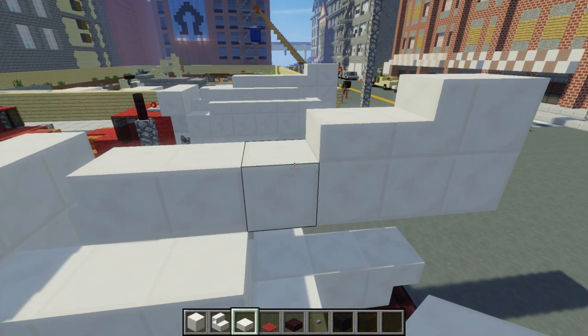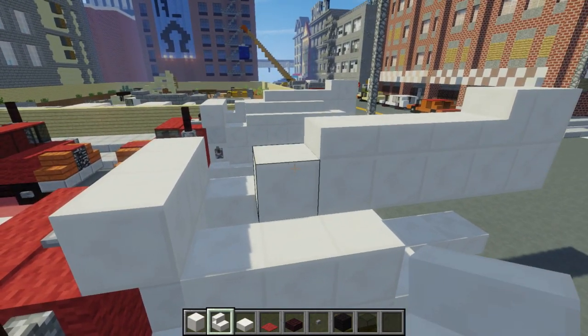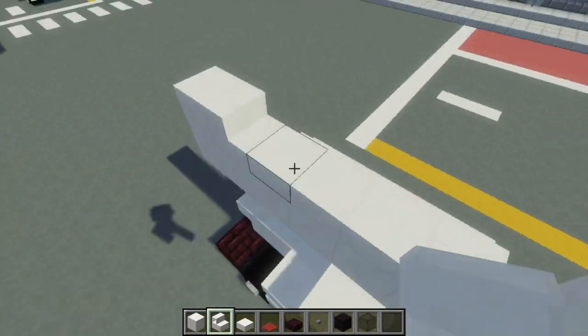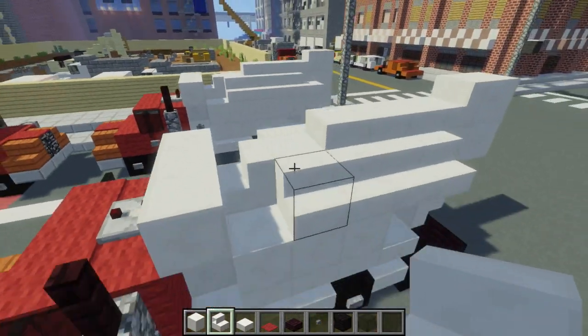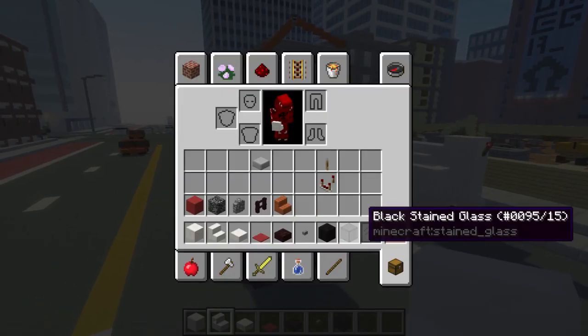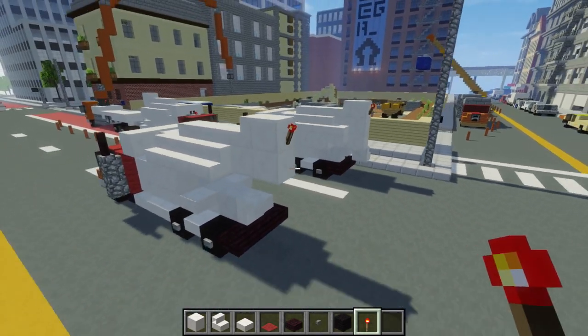Then let's add more stairs — we're going to add four on each side. Now we're getting the basic shape of it. Let's add a redstone torch with the backlight like that.